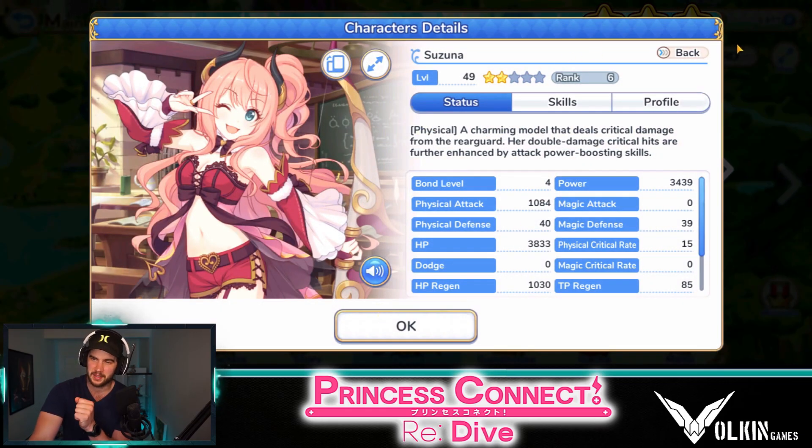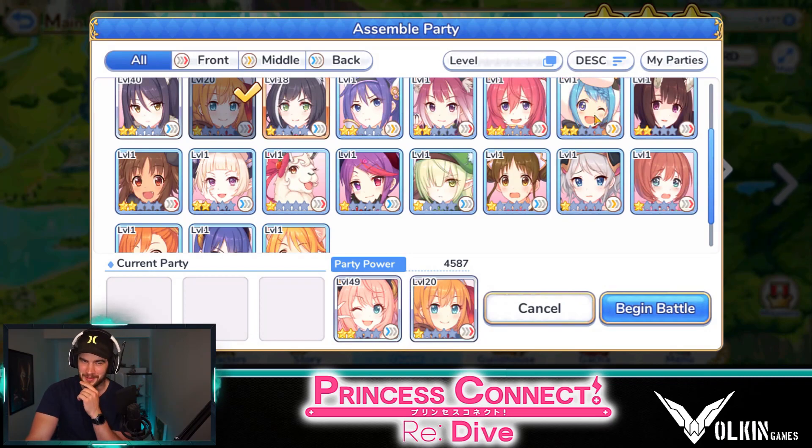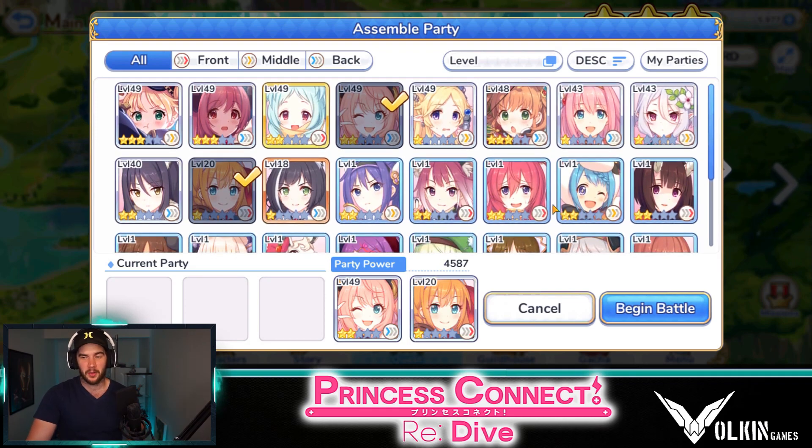Suze is really hard to pass up on, so hopefully you guys could summon Suze. If not, those can be replacements. Anyway, moving on from that, we're going to look at the buffer slash support.